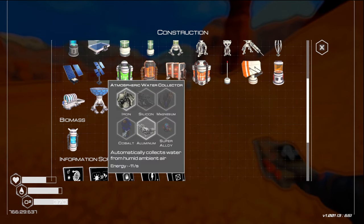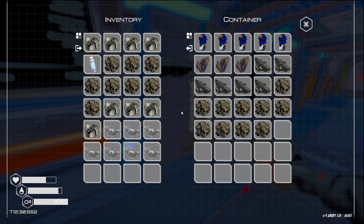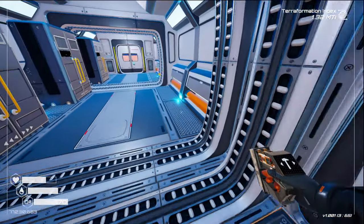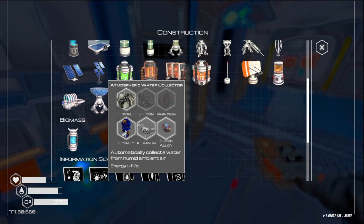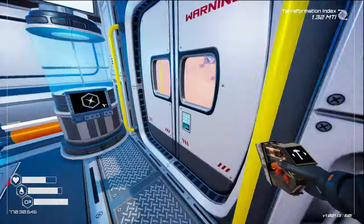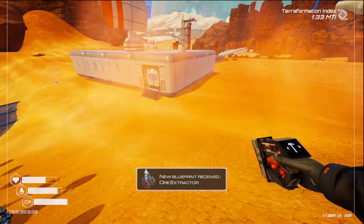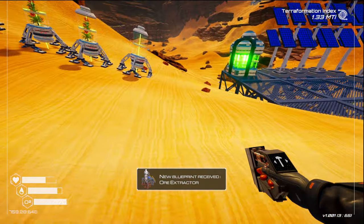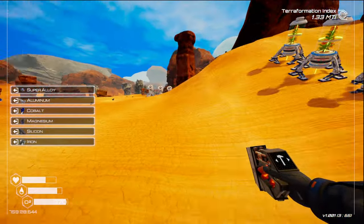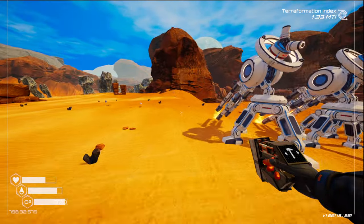That needs one piece of aluminum. Let's put in the water collector first — we need a cobalt and one of those. Let me just make sure we didn't do the water collector on the last episode. We'll just plunk that down right there for now and see if we can make a couple more. We're going to have to go get aluminum of course.